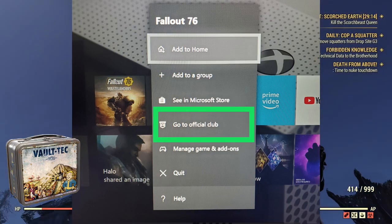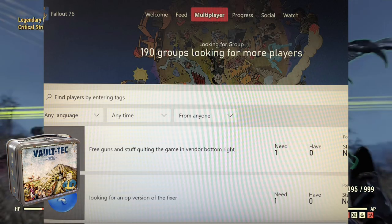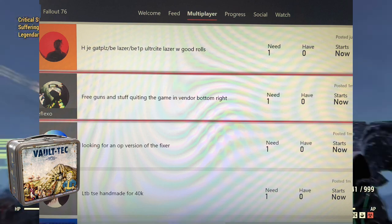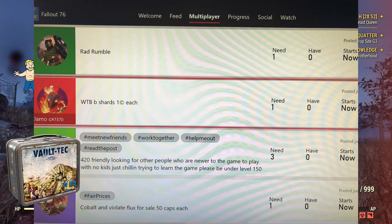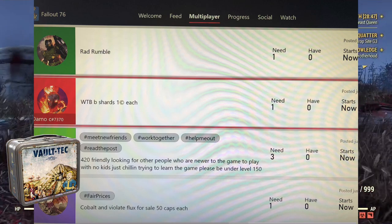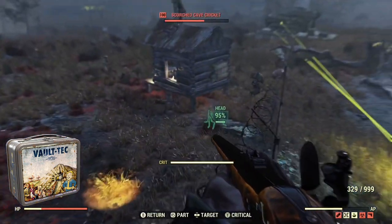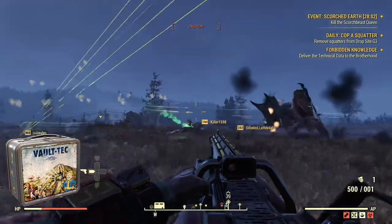On Xbox, press the middle button, press start on the game, go to the official club, and it'll take you to the next screen. From there, go to multiplayer and you'll see people offering up free things. You can also offer things yourself, and you can join players hosting events like Radiation Rumble, the Queen, or Earl. This is how I get a lot of my stuff and join special events regularly without waiting for them to come up on my own.